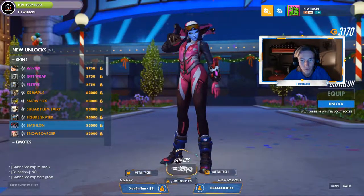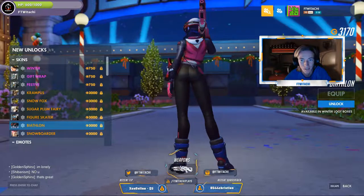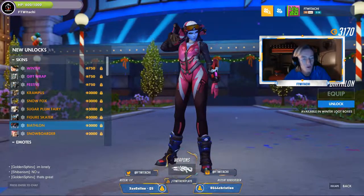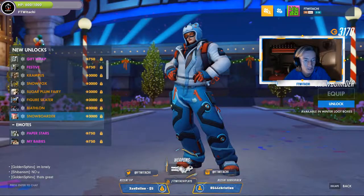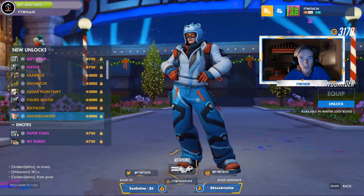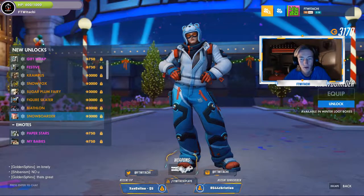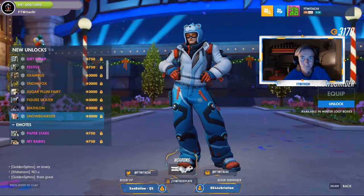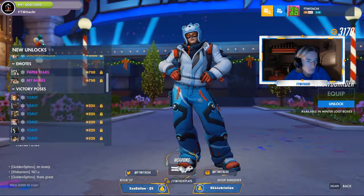Biathlon Widowmaker — okay, this is the skin they were talking about. I just don't see it, and I'm not gonna bother telling you what I'm supposed to see. We've got Snowboarder Zarya — this is kind of like a Care Bear outfit, and it's also getting used in Heroes of the Storm. Go ahead and check that out. What else do we got?